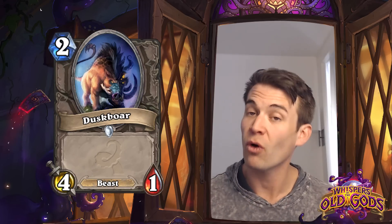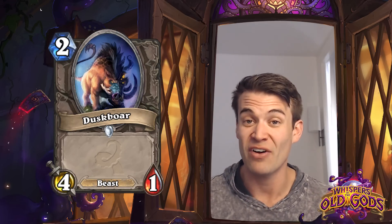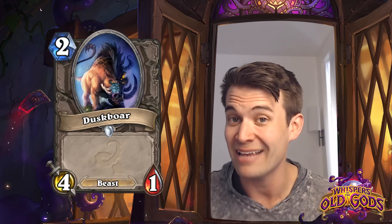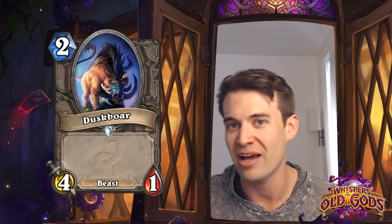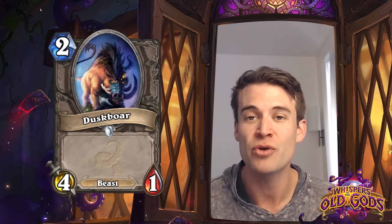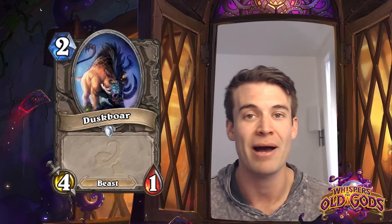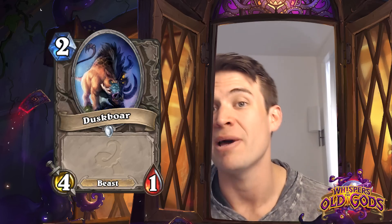Duskboar - a 4/1 Beast for 2. Not a super impressive stat line. It is a very hard-hitting minion, but dies to basically anything. It is a Beast, so maybe it shows up in Beast synergy decks like Hunter or in Druid. But the fact that it is a 2-cost minion that dies to many hero powers is something that may make it difficult for it to show up a lot in competitive constructed play.